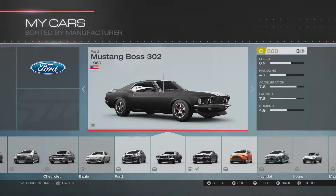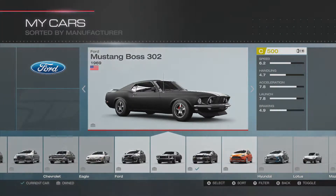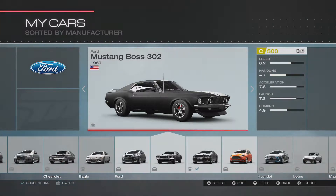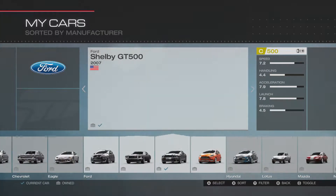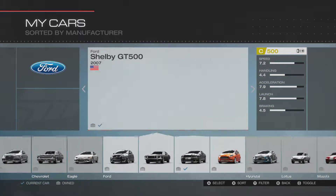Hey guys, this is Rocking 3 doing commentary for Forza 5. I want to do another comparison — this time upper C class to upper C class. I want to compare rear wheel drives using a couple of muscle cars, sticking to the Mustang brand: comparing the 1969 Boss 302 versus the 2007 Shelby GT500. From the numbers, except for handling, the GT500 kind of wins this hands down.